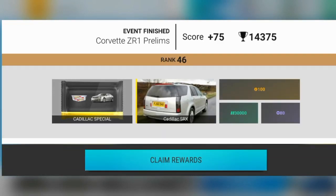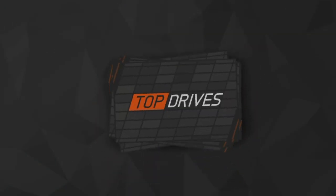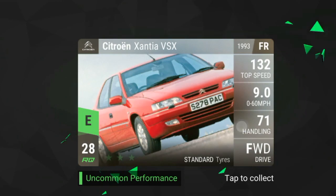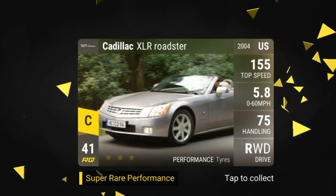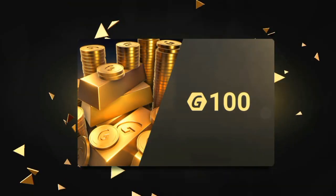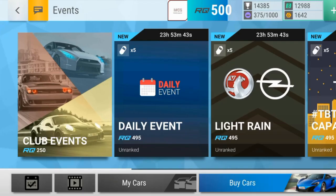Cadillac special pack — let's see if we can get a good Cadillac. We start off with Renault 21, Savannah, Vauxhall Senator, Citroën Xantia, Alfa Romeo Giulietta, and we get the Cadillac XLR Roadster with the SRX. I'll take that — 30k, 100 gold, very nice, 80 Raredown points, very cool.